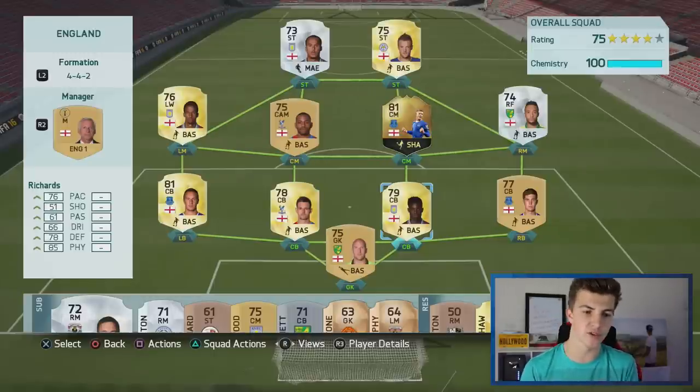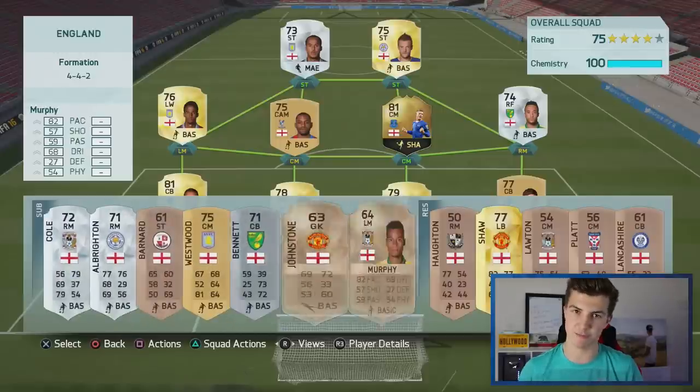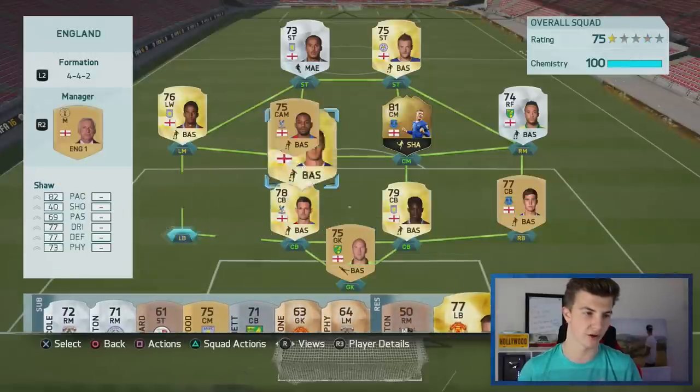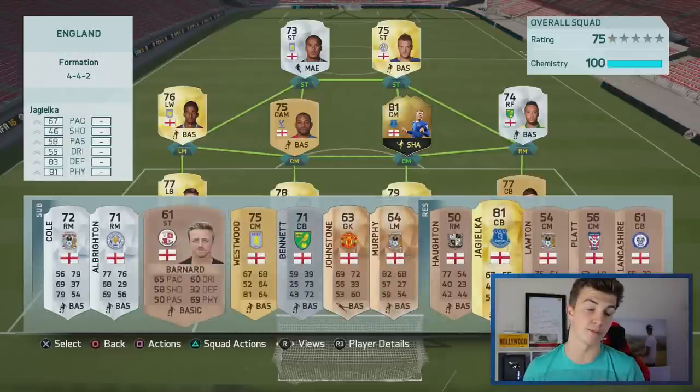Looking at the team we've got on our screen now, it's full of golds and silvers. We're getting rid of those bronzes even in the actual reserves and on the sub bench. Luke Shaw has actually passed his suspension now, so we are going to bring him back in in place of Phil Jagielka. Jagielka is going to make his way to the bench. We're going to be unlocking some players today that we didn't quite manage to get in previous episodes, but it's been enough time now for us to give it another go.